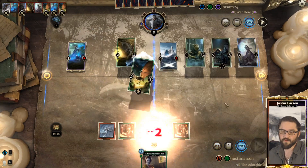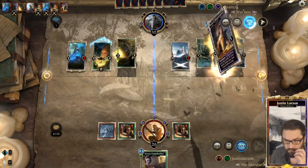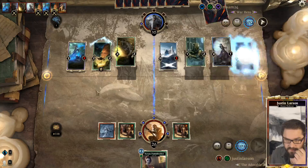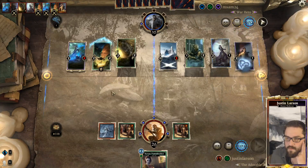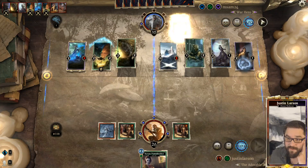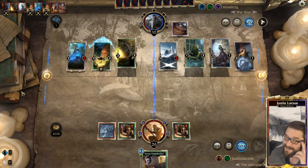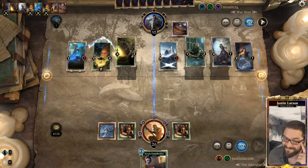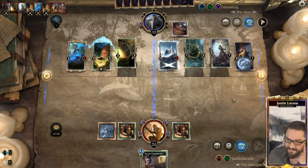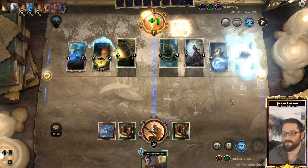Unfortunately, almost every other card in our deck is a completely dead draw. Enroll Mastermind discards a Goblin Skulk. Necromancer's Amulet - that's not a card I want to see from my opponent. Elusive Schemer - they go to eleven.